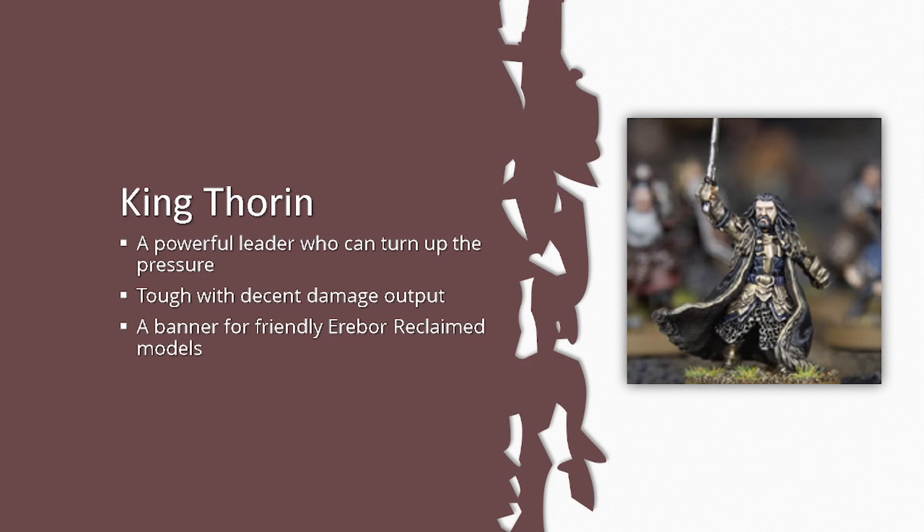Thorin is a Hero of Legend, leading 18 dwarves. A theme of this army is needing to lead many troops per hero, so Hero of Legend is a great starting point. You have many heroes to choose from but need to be smart about which ones you plug in.